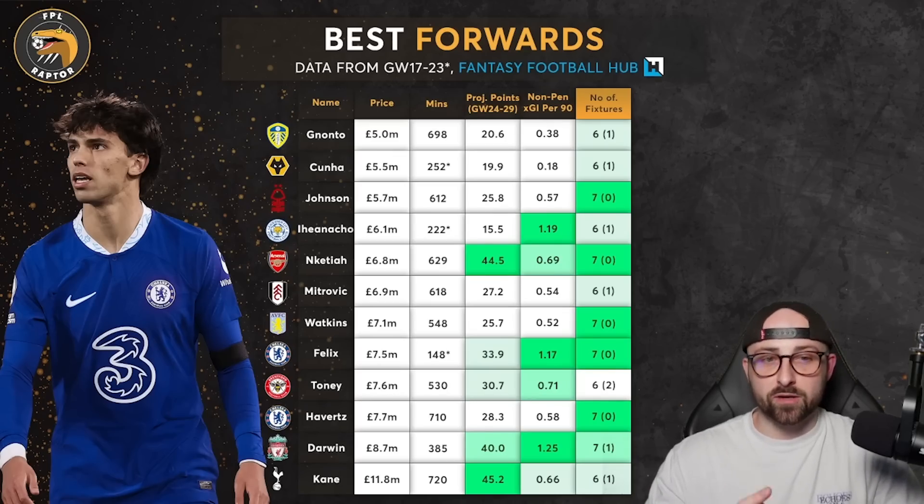I'm not entirely convinced by Kunja — he's not completely nailed, comes off early when he starts, and from 252 minutes only has 0.18 non-penalty expected goal involvement. My favourite cheaper striker is probably Brennan Johnson. Forest don't blank in 25 or 28, he has 0.57 non-penalty expected goal involvement, appears to be on penalties, and Forest have been really good post-World Cup. He's a really decent shout if you need a cheaper striker.